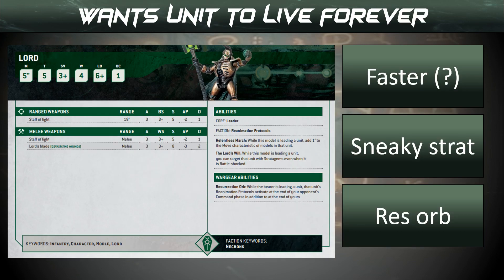What about the Lord? He wants your unit to live forever. We previously mentioned our leadership is not great at 7 — well, if we actually fail a leadership test, he can still use the stratagem, though it does cost CP. He has a Resorb, so we'll be doing lots of reanimations. He adds 1 to the move characteristic, so we're a whole one inch faster at 6 inches — probably won't make a huge difference, but makes you feel better anyway.